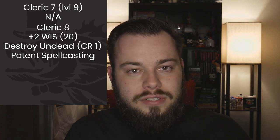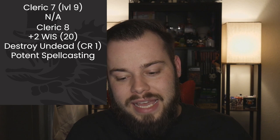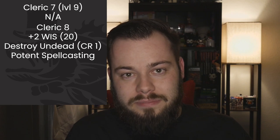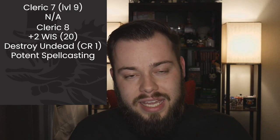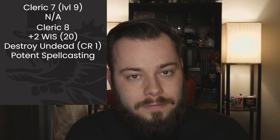At Cleric 8, for our ASI or feat I'm doing a +2 to Wisdom to max that out. Maxing Wisdom is the most important thing on this build because we rely on spells more than anything. We also get Potent Spellcasting, which lets us add our Wisdom modifier to cantrip damage — so Sacred Flame just got that much more effective. Destroy Undead also goes up to CR 1.